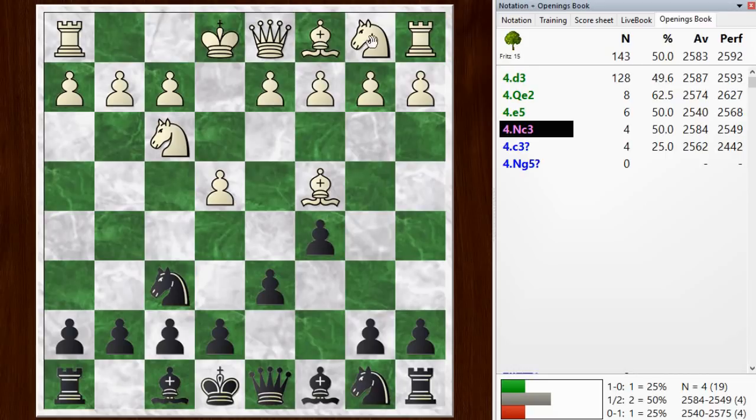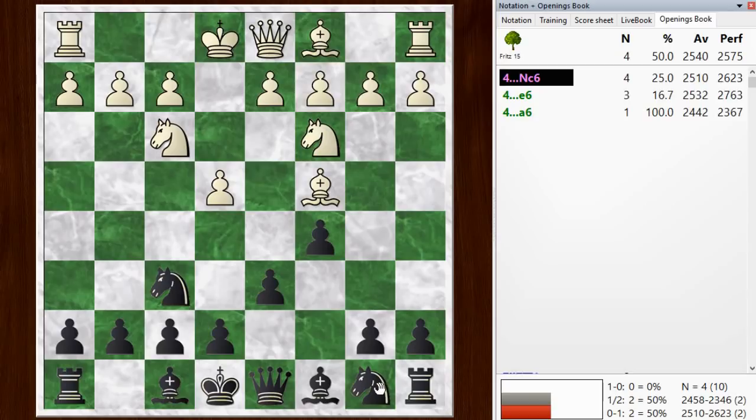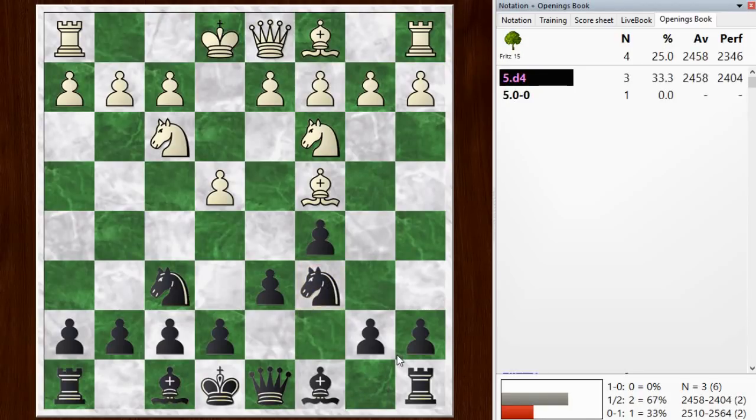He continued with knight to c3, and I went knight c6. At first the chess engine liked this e6 move, but after I played it and looked a little bit deeper, it didn't seem to like it as much. So knight c6 still seems to be fine, just getting ready to keep control of that d4 square.